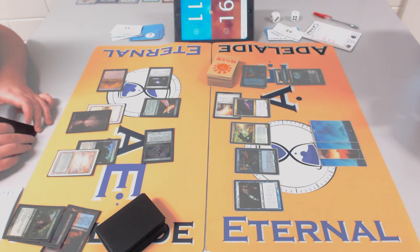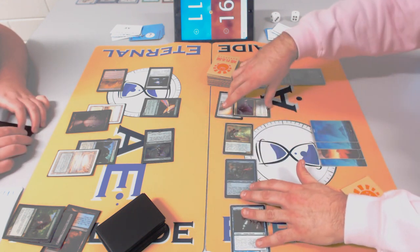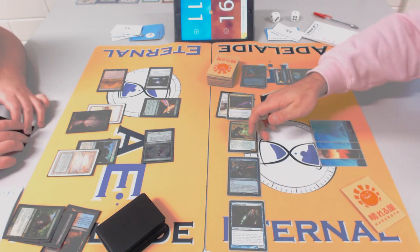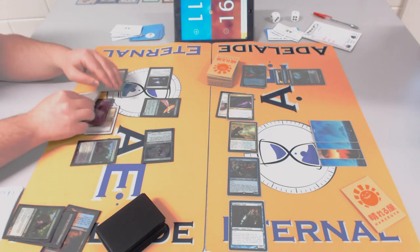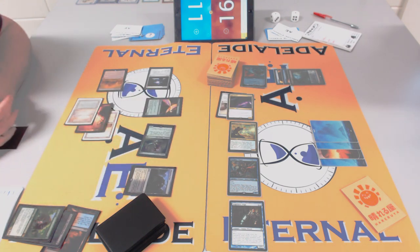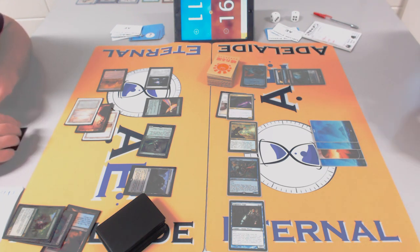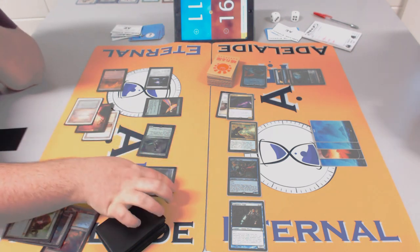Rob needs revolt for Fatal Push. Wasteland yourself to get it? That's pretty terrible. Sword of Fire and Ice is a trump card if you can connect with it, but James is on low life. Alpha striking here — James can block Snapcaster Mage with Shambling Vents for the lifelink and chump Jitte with Birds, gaining two life and going down to nine while killing Snapcaster and generating revolt.